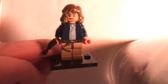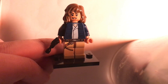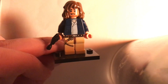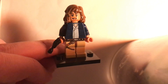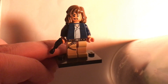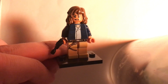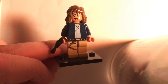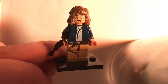Star Wars Outlaws will be coming out relatively soon. We don't really know much about her yet, except that she's the protagonist — kind of a scoundrel type of person, maybe working for the Rebels. The game takes place between Episodes 4 and 5, between A New Hope and Empire Strikes Back. It looks like a free roam game. So I figured, why not make the main character? Here's how I did it.